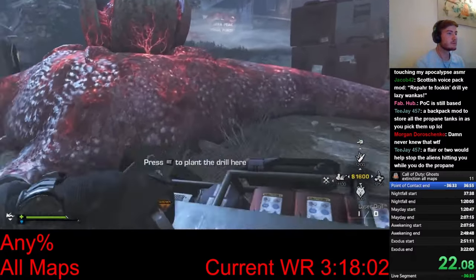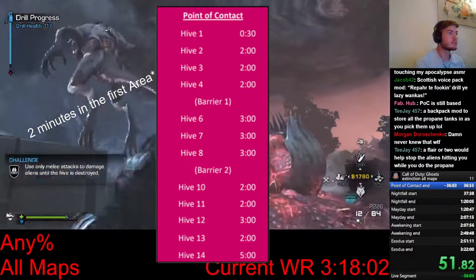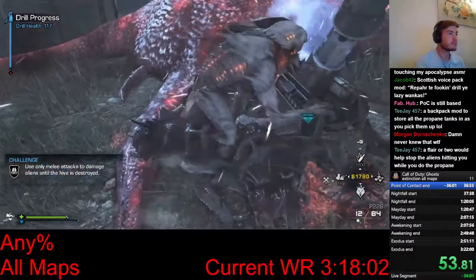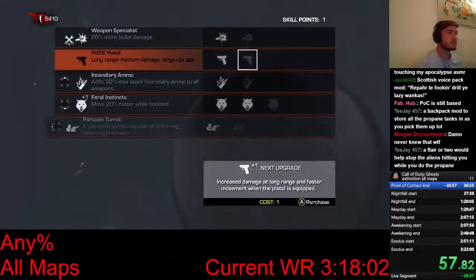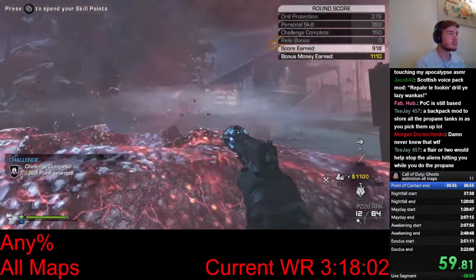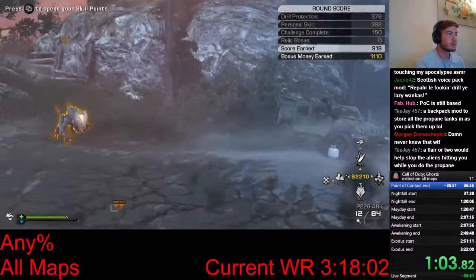To beat this map, I have to destroy all the hives by placing a drill next to them. All the hives take 2 minutes to be destroyed, and I can't speed it up at all. What I can do is move the drill as fast as possible between hive locations by using Feral Instincts and my starting pistol. I use one skill point on both of them to maximize speed right off the bat.